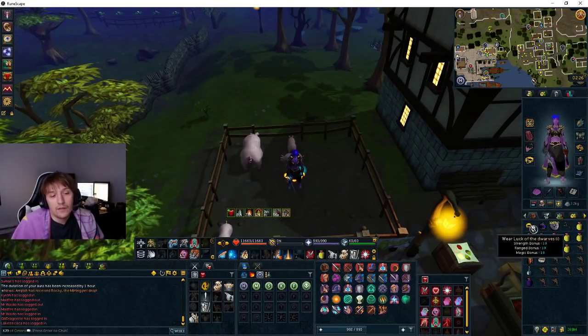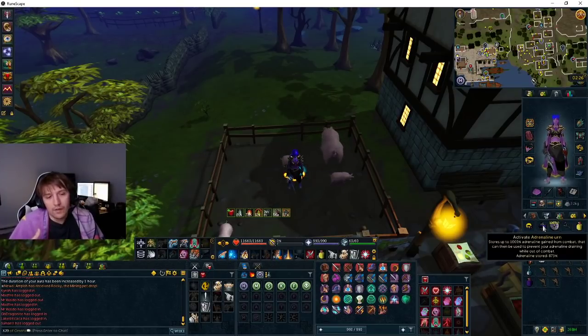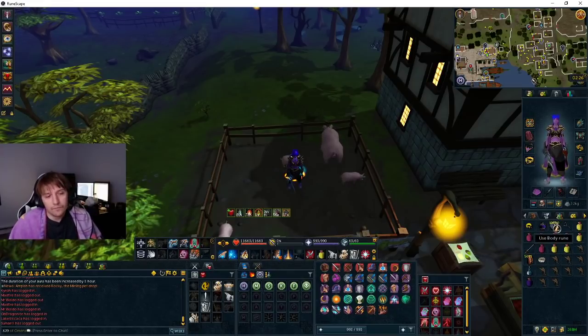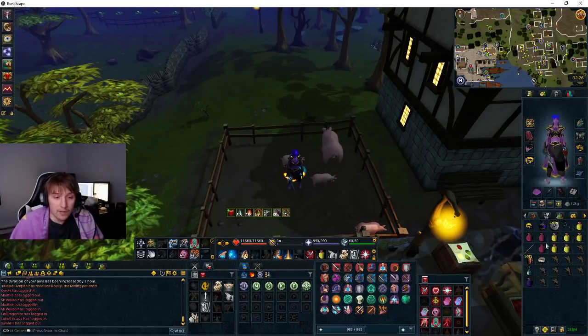Now inventory: luck of dwarves — you can not take this until you get a kill, but it's for the end of the kill. I like taking adrenaline just because it stays on, so you don't have to use an ability — it's really nice quality of life. Body runes to cast enfeeble. A wand of cyber elders to cast planted feet — if you don't have planted feet, I highly recommend getting it.